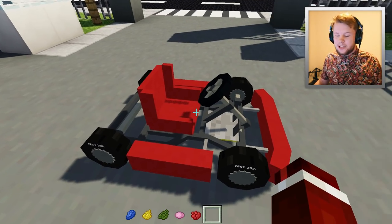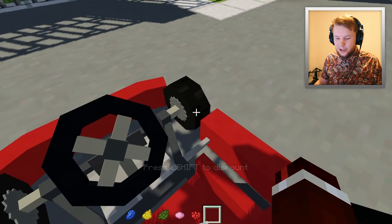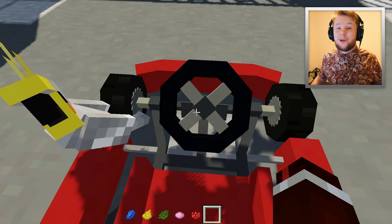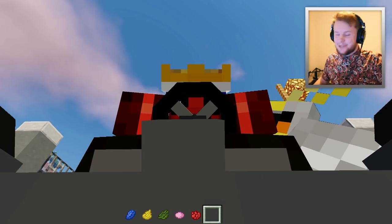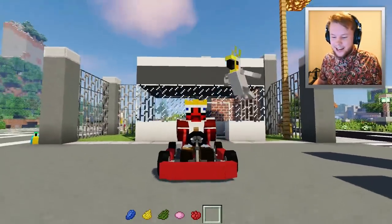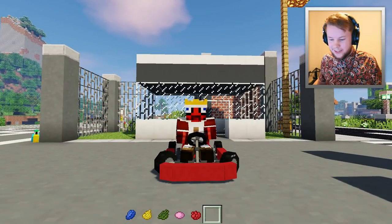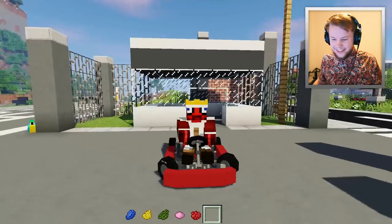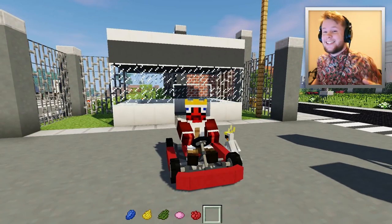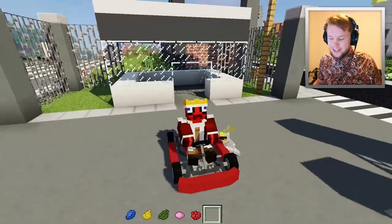Now, you might have noticed that when I was actually sitting on the go-kart, when you turn, you'll notice that the wheels will turn — but you can also see that the handlebar will turn as well. How cool is that? And another thing: there are so many epic things with this vehicle. Have a look at this — my hands are actually holding on the steering wheel here. It looks so amazing, how cool is this? Hopefully this is your brand new favorite vehicle, because it is my favorite vehicle now. I love this thing.